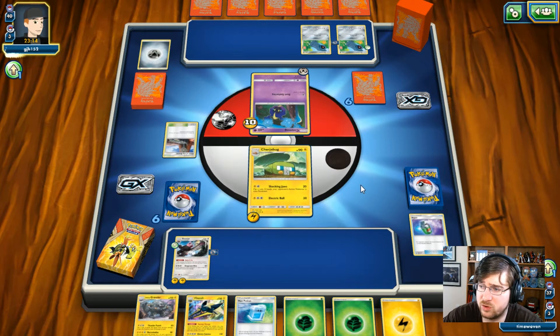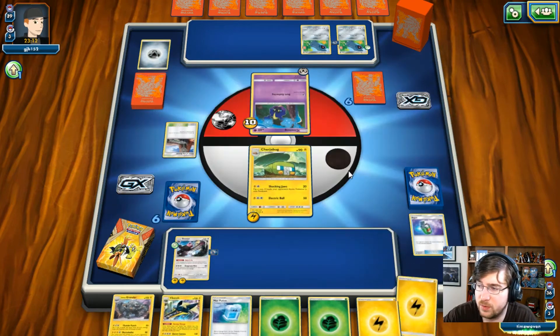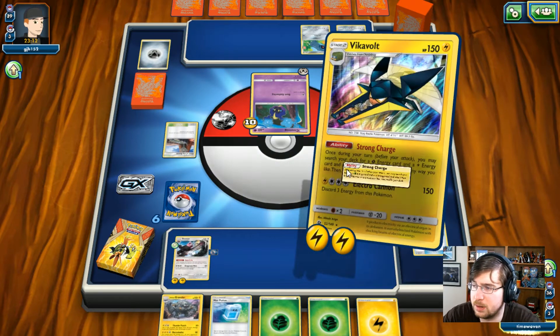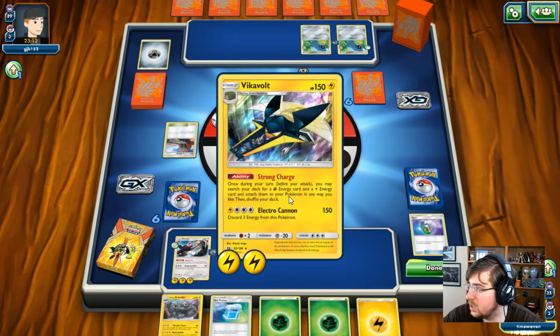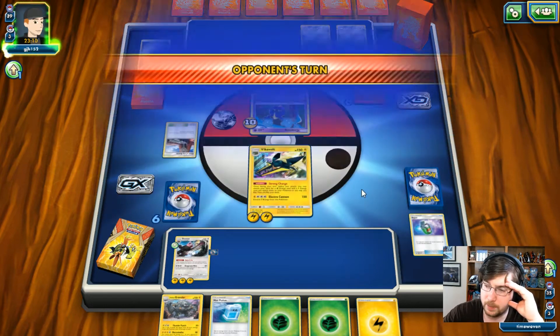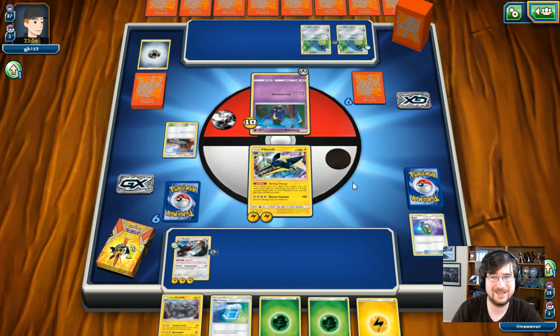My opponent had to discard that Steel Energy. Do they just go for a Dust Gathering? They do just go for a Dust Gathering. We'll have a Vikavolt on the field, which is actually pretty cool — I have not played Vikavolt before, so we hard-swapped that in. I can drop an energy down onto Vikavolt and go for a nice Strong Charge — I guess that's what the Grass Energy is for. I can grab a Grass as well, so I can grab two Energies. Next turn I should be able to actually attack with Vikavolt. I could have attacked this turn but I made a misplay — that's alright, I'm learning.